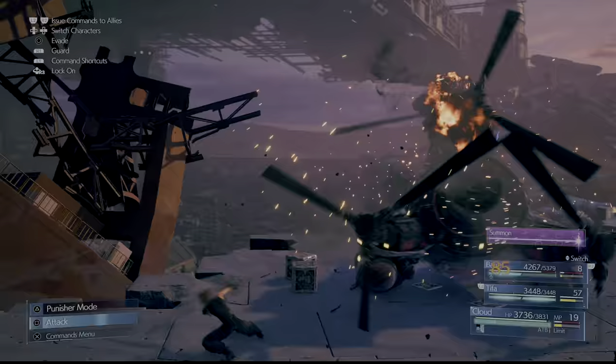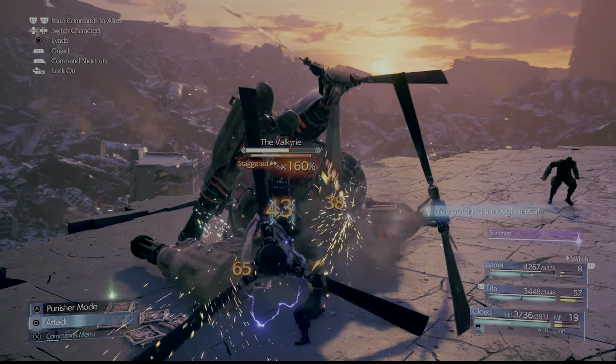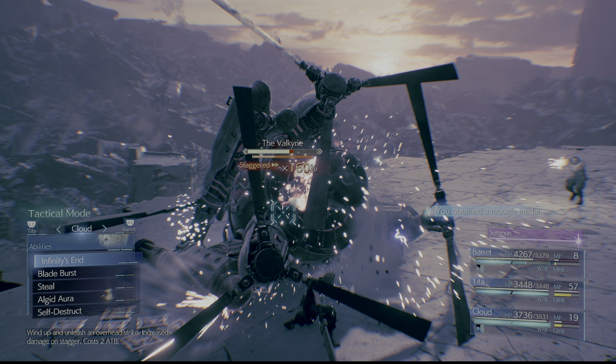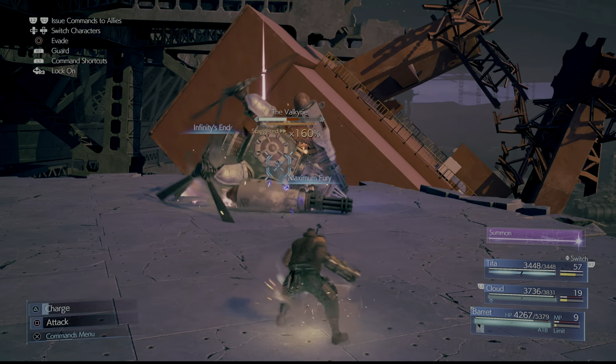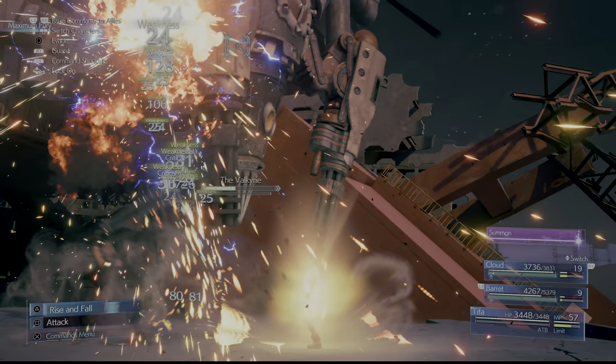After the boss is staggered, I recommend switching over to Tifa, casting Unbridled Strength twice, and then using her triangle ability. This way you keep building that stagger damage bonus higher and higher. I also recommend casting Infinity's End with Cloud — it deals a ton of damage to the boss.